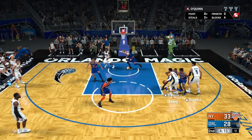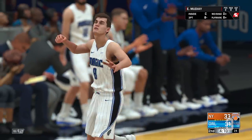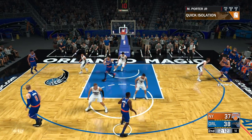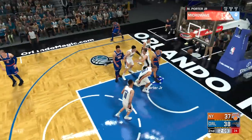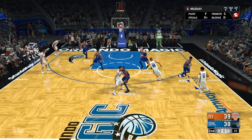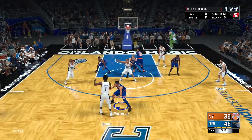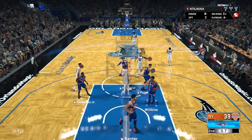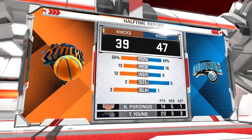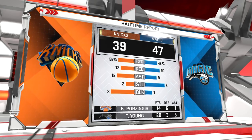Just looking at this Knicks team, we have so many point guards. Some of them have so much value. Maybe towards the middle of this season, since we signed Trey Burke this offseason, maybe we look to trade him and Mudiay — because I really don't want to pay Mudiay 15 mil a season. I really don't think he's the future. End of the first half, Trae Young knocks down that shot going into halftime. We are down 39-47. KP has 14 and 5, and Trae Young in his rookie debut already has 20 points at the half.